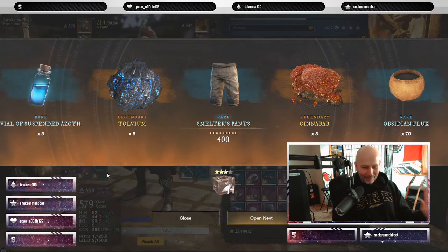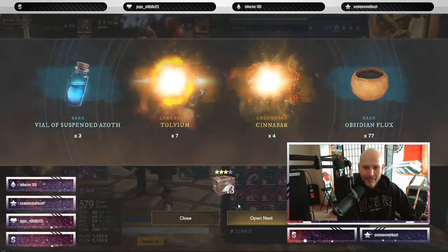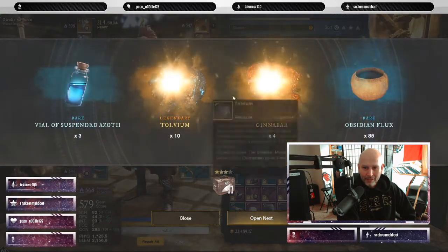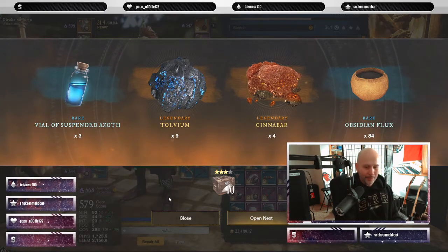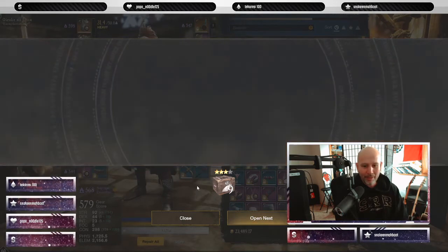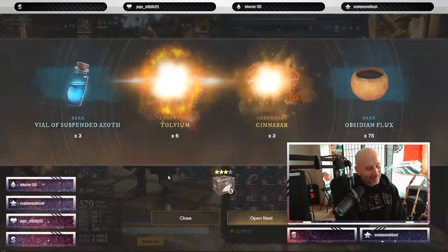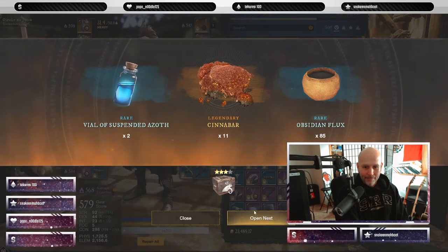I think I'm happy — at least I have two pieces! 14 crates left. I wonder what these are going to go for on the market, especially early on. Okay, 11 boxes left — lucky number 11. Nope, 10 crates left. We had 35, we've got two pieces — mitts and pants so far. At least they're two different things. Nine left, lots of obsidian flux. Seven left. The percentages look like it's pretty rare to hit these.